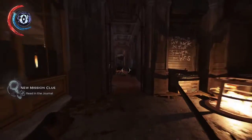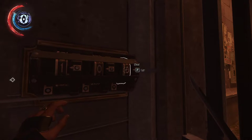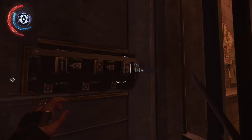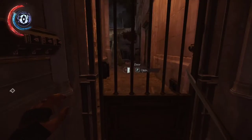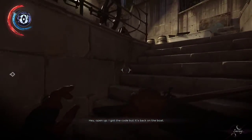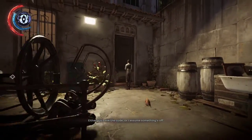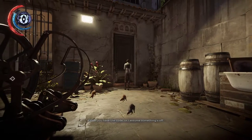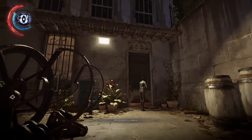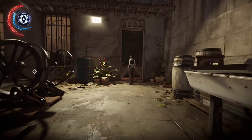Once you have that code, make your way into the combination lock and just enter 1, 0, 2. The door opens. When you move forward, this lady has the password into the black market shop, which is this place here on the boat.